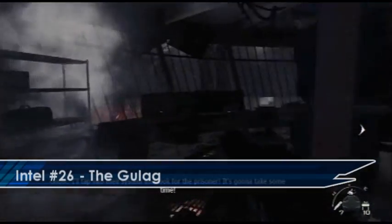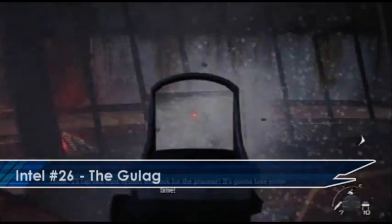Later on in the level you will come across this control room here. If you go round the back you will find the Intel laid on a desk.